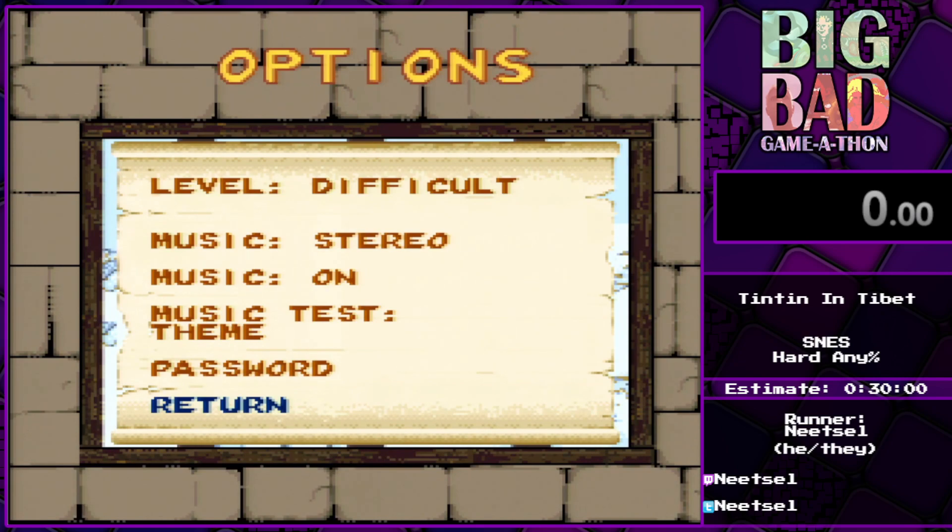The main difference with the hard difficulty is that there are more obstacles in the way and also the amount of time you have to complete levels is shorter, which is actually an issue even in the speedrun because some levels have RNG and this game is not really well made.